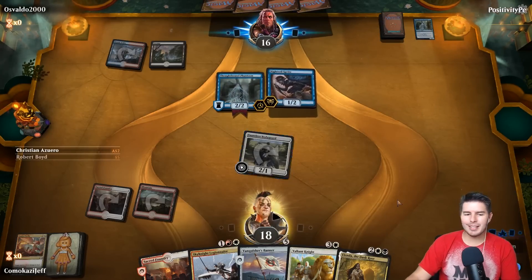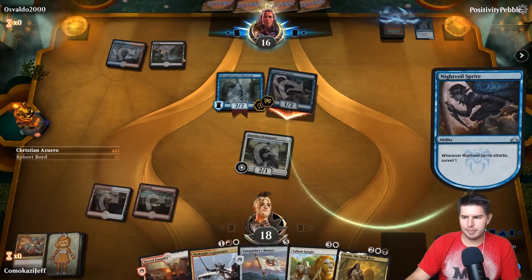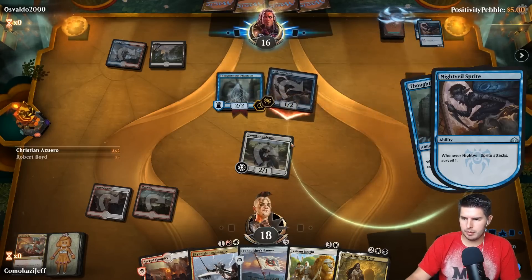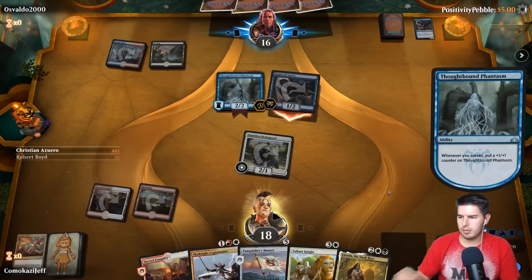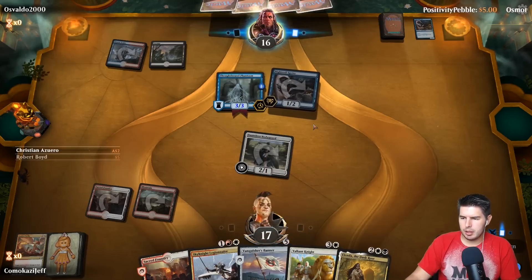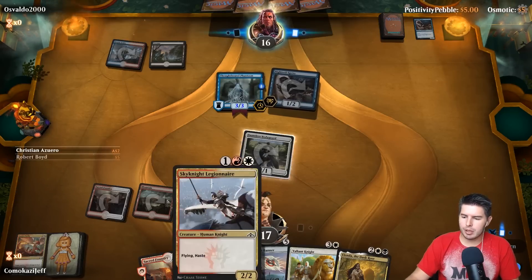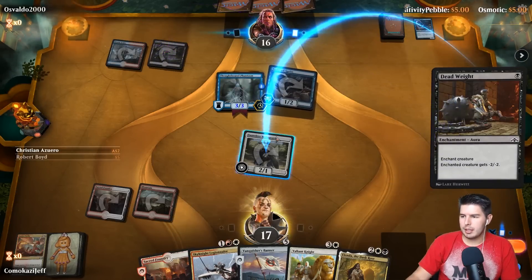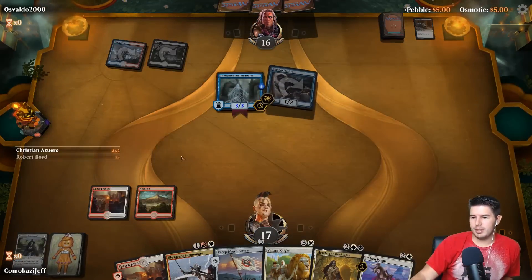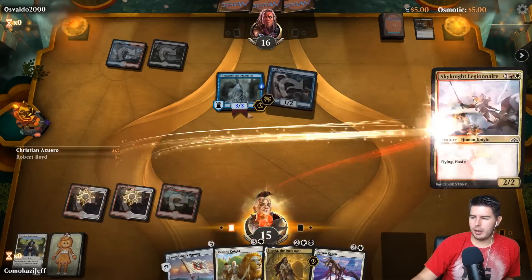Hey Dubious, what's up man — it's been forever. Surveils grow the Phantasm. Down to 17. This guy is going to get big pretty quick — Sky Knight Legionnaire will be helping out with that. Prison Realm! We're going to go for Sky Knight Legionnaire, and I don't think we attack.